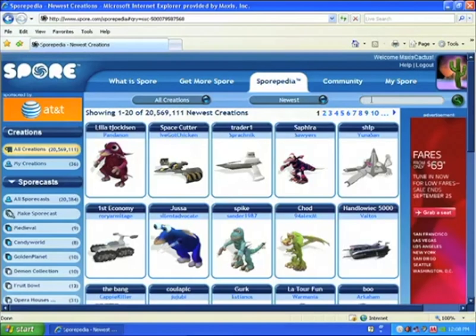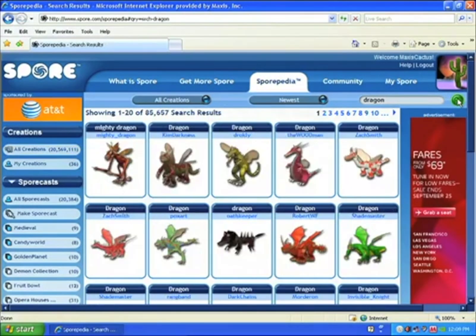In this case, I'll be adding more dragons. When you find one you like, you can click on it and drag it over to the Sportcast name on the left. When the name highlights, release your mouse button. Clicking again on the Sportcast will show you the newest addition has been included.